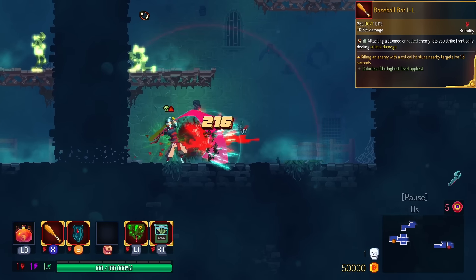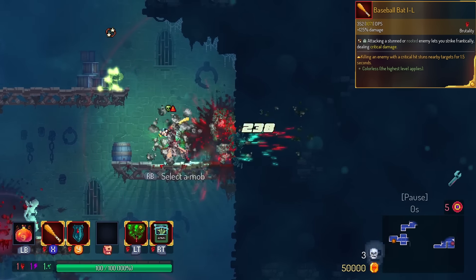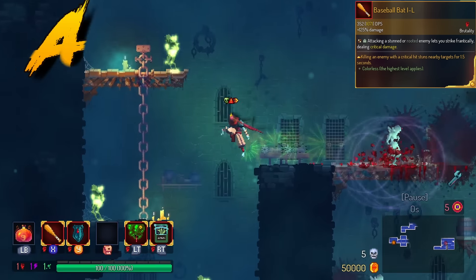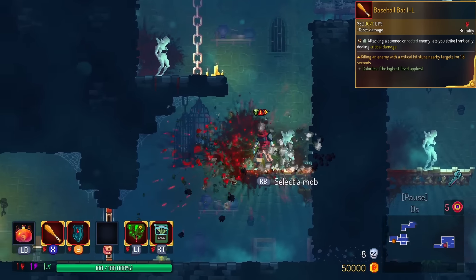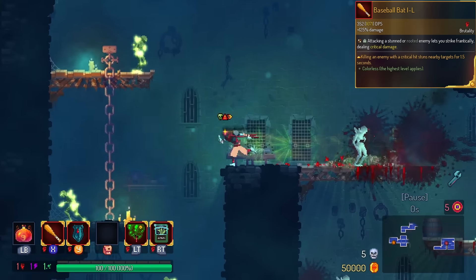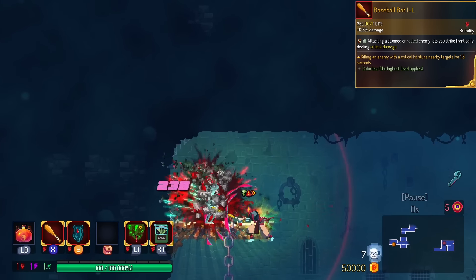Baseball Bat is an extremely popular weapon in Dead Cells. The legendary has something that doesn't exist anywhere else, and that's stun on kill. It actually stuns enemies above and below you. So we're gonna put this in the A tier. It's very likely that you use some kind of stun anyway, so the next monster to be stunned by the legendary probably got stunned by stun grenade or rooted by root grenade.